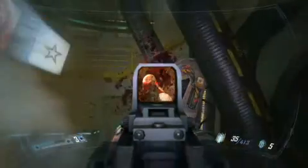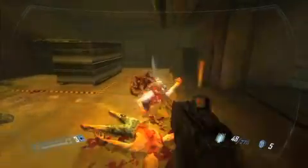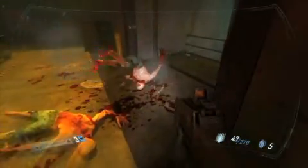F.E.A.R. 2 is undoubtedly a treat for the senses. Sure, the game is lifting liberally from the whole Ring Japanese horror aesthetic, but it does a superb job taking that into an interactive space. It's one thing to watch events transpire on a movie screen, and quite another to explore those events in real time. At first, it appears to reuse a lot of the tricks from the first game — like turning around to find little Alma suddenly standing right behind you — but things eventually get really weird, and there are easily a lot more genuine scares than in the first game.